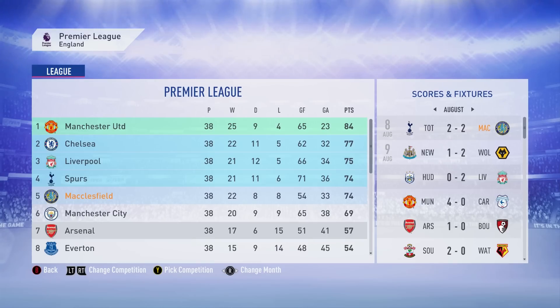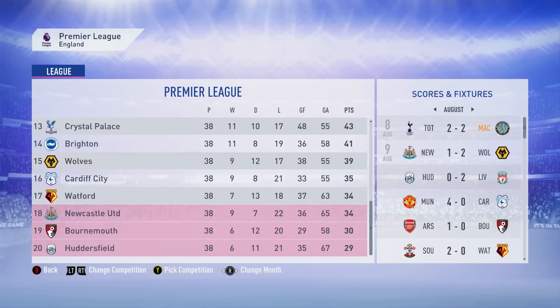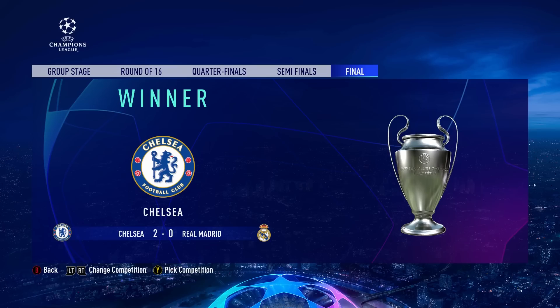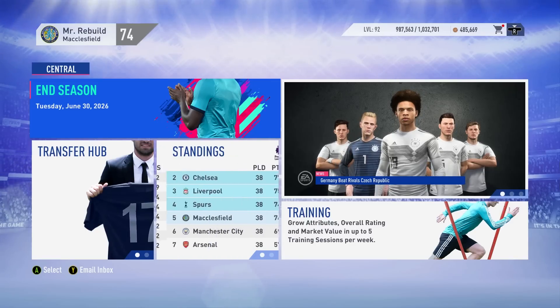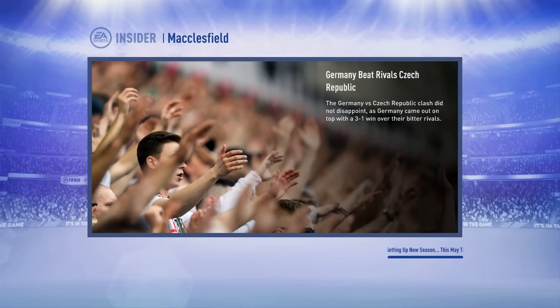We miss out on top four by goal differential behind Spurs, and a point behind Liverpool and three behind Chelsea. Europa League football for us next season. Newcastle, Bournemouth and Huddersfield all relegated. Everton took down Hull City to win the FA Cup. Chelsea took down Real Madrid to win the Champions League. AC Milan took down Leverkusen to win the Europa League. I'm just really excited for Mbappe to come in next season — hopefully we splash the cash and really take this Macclesfield side to the next level.